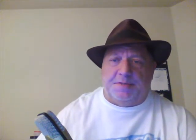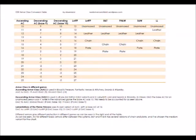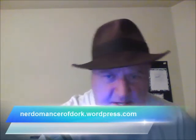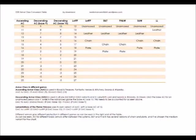I'm using Castles and Crusades. That's the easy part — adapting it to C&C — because all I have to do is convert the Armor Class. I've got a handy chart I found online at nerdmancerofdork.wordpress.com. It covers practically all the D&D-type games: Ascending Armor Class, Descending Armor Class, Descending that starts at Base 10, Descending that starts at Base 9, and it's even got a special category for Lamentations of the Flame Princess, because their AC starts at 12 for some reason.